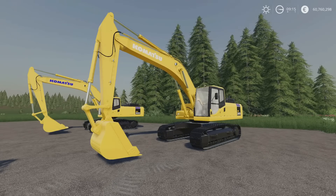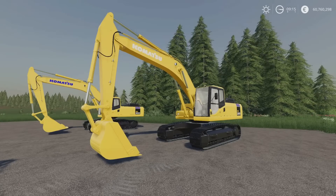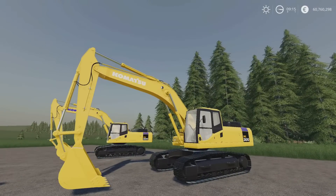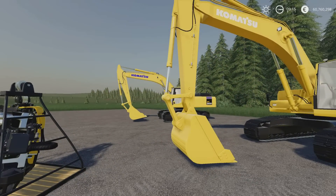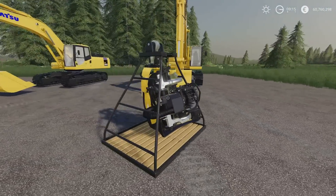It's a 17.54 MB download. We have two versions — the Komatsu Forest and the Komatsu Excavator. With this also comes the forest processor head.